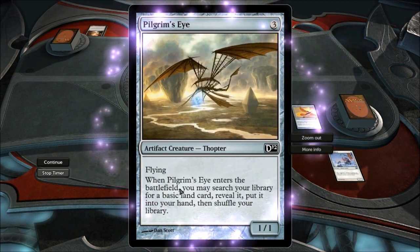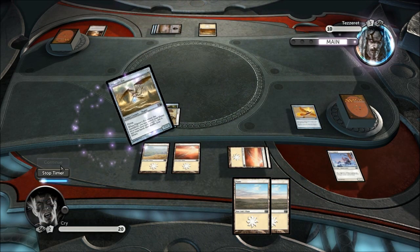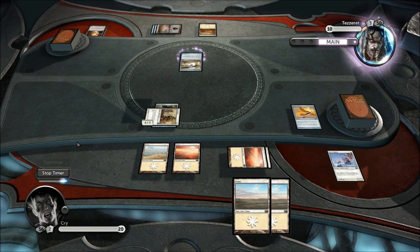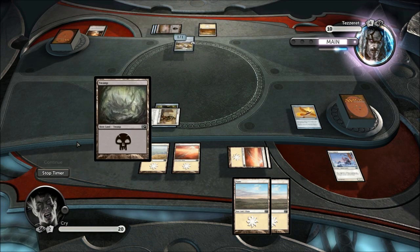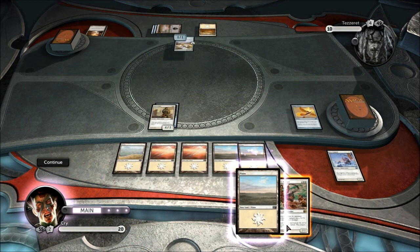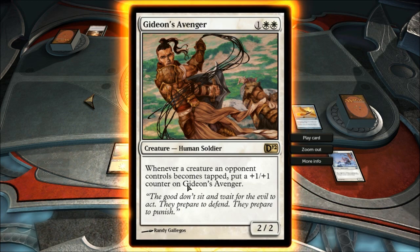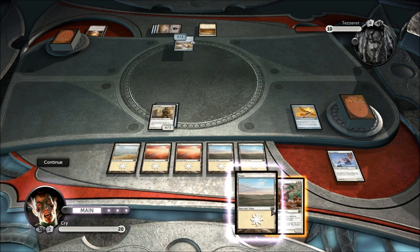Flying — when this pilgrim enters the battlefield you may search your library for a basic land, reveal it and put it into your hand, then shuffle your library. OK, that's another land-draw card he's got, though it's a 1-1. But I had to get some flying out there. Godwin's Avenger — whenever a creature an opponent controls comes to tap, put a +1/+1 counter on it. Give it the Avenger. Sweet!